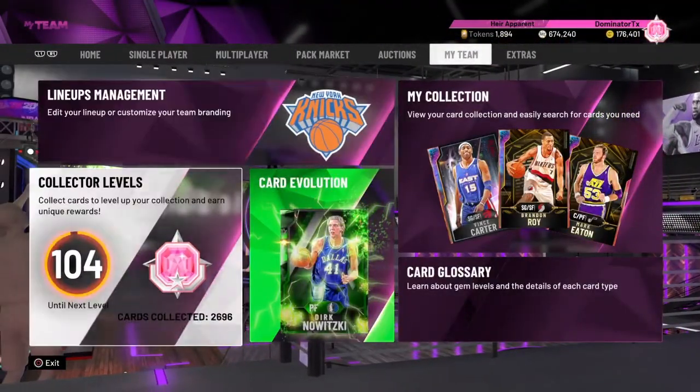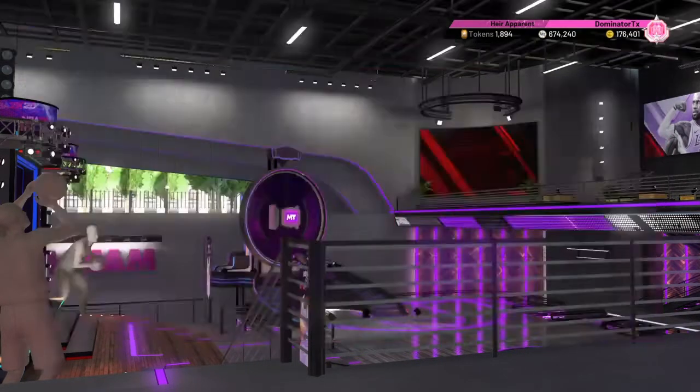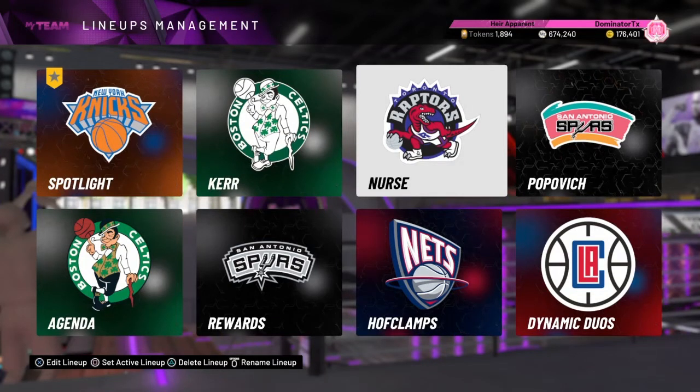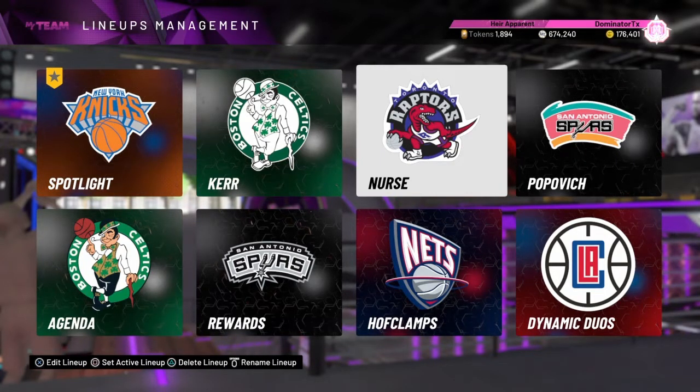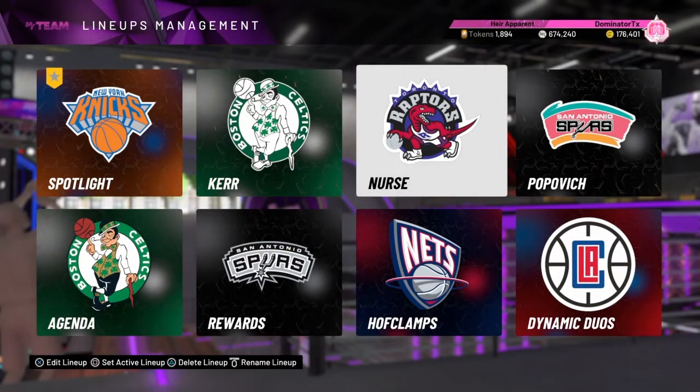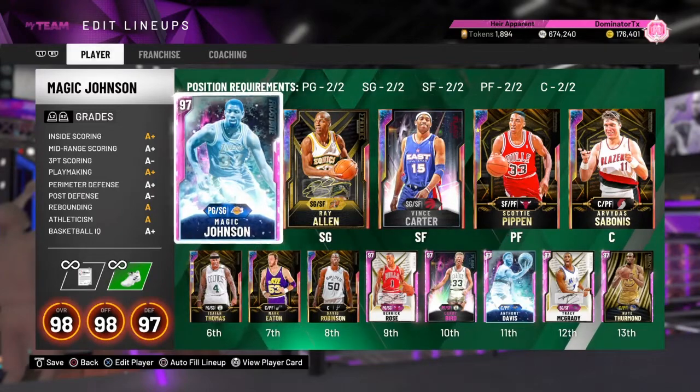I'm 104 cards away from the collection goal. These are my top favorite cards. My diamond coaches — Nick Nurse — believe it or not, when I was doing the Scotty Pippen pink diamond to Galaxy Opal evolution, Nick Nurse gave Scotty Pippen a 99 three-point shot when he was only 84 overall, something ridiculously high. The other two coaches did not, so I used Nick Nurse for that.